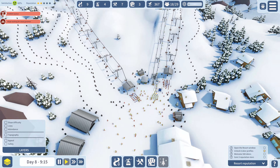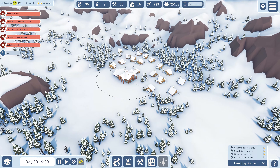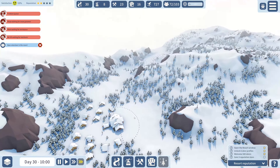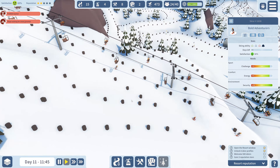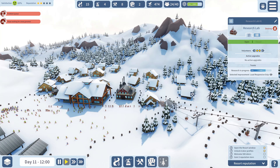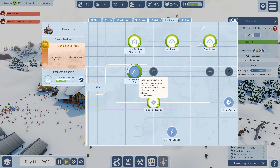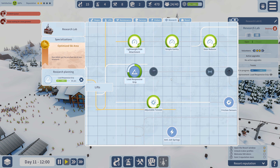As you progress and expand your resort, additional entrance points will be made available to you. This will help you to better separate novice from experienced skiers. At the very core of Snowtopia is the Research Center, where you will unlock upgrades and new facility items in order to improve various aspects of the resort. 12-man gondolas, GPS location systems, and numerous food and beverage facilities, plus upgrades and options galore.